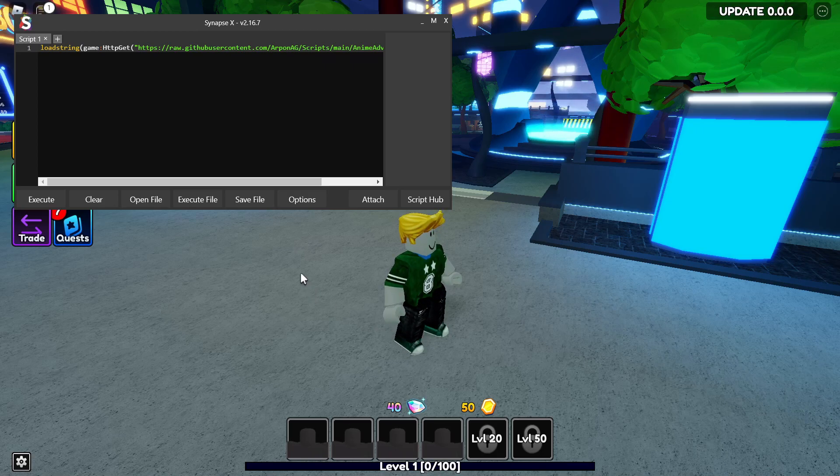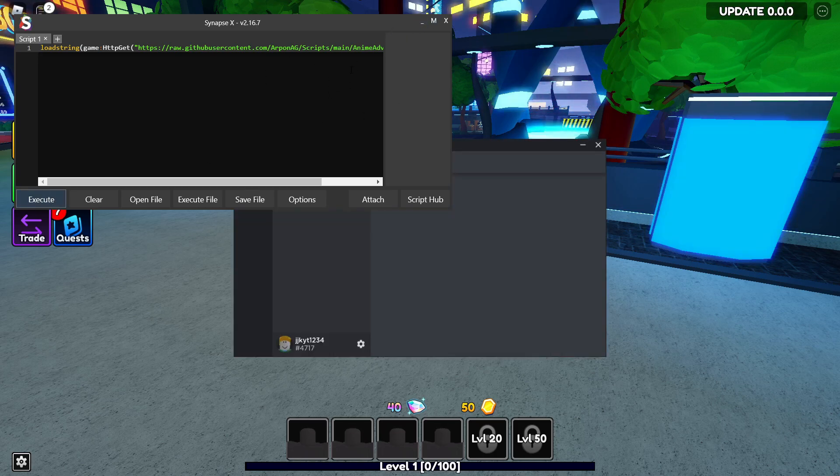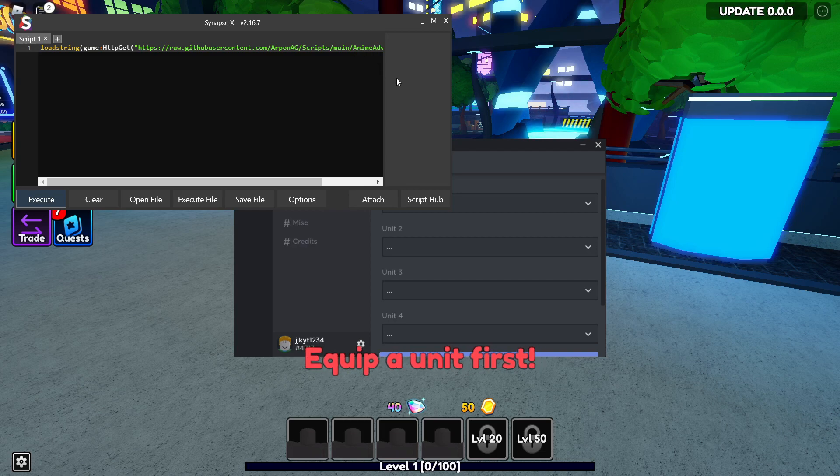Once you get an executor, paste in the script and click Attach. It might take a couple of seconds to attach, so just wait for that. After it attaches, click Execute. You can use any executor like the free executor or your paid executor which is $20, but you can also use things like Kernel or JSBOY.